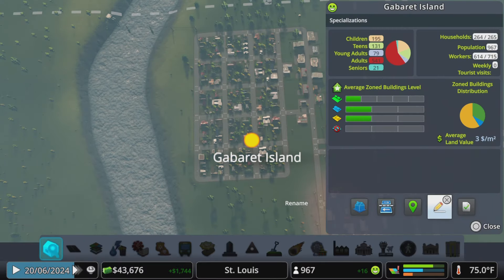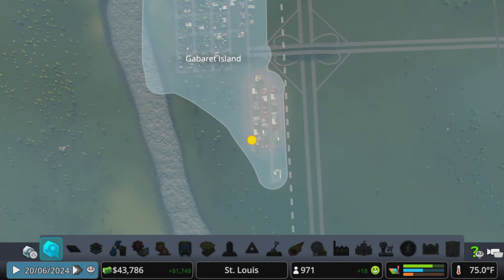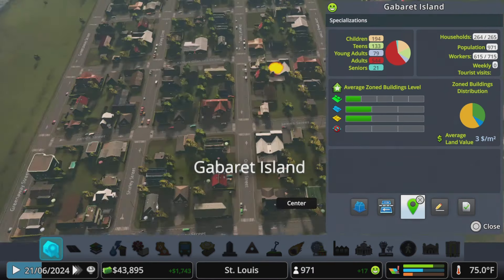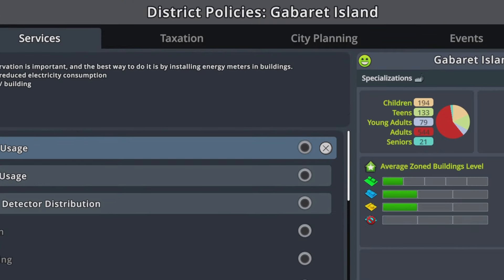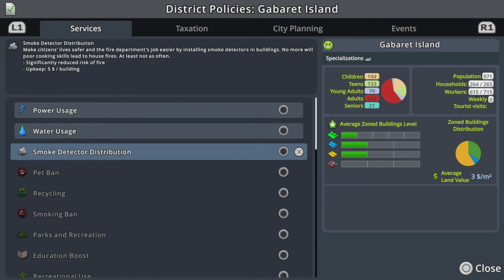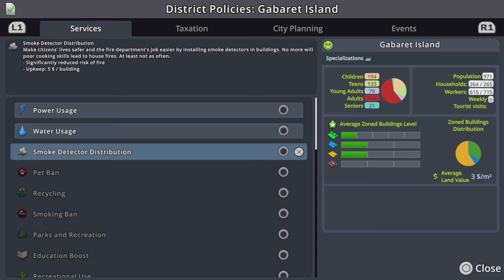Going back to our specialization tool, we have now unlocked specializations for districts. This entire district — our old neighborhood which encompasses everything at this current moment — can be specialized by clicking on it. We have policies, services, taxation, city planning, and events. The things we have unlocked so far include power usage, water usage, and smoke detector distribution. Smoke detector distribution significantly reduces the risk of fire, however it is a five dollar upkeep per building — very expensive, but it dramatically reduces how many fires you have.